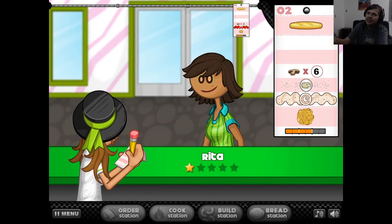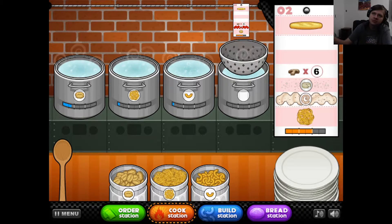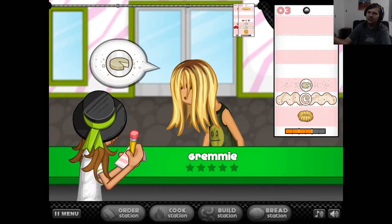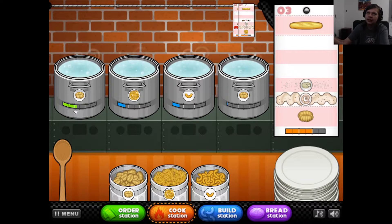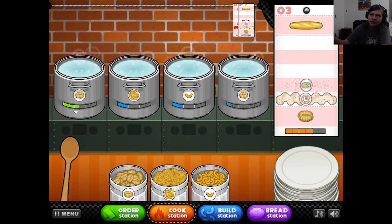I'm just going to put that there, hoping someone wants macaroni. Are you enjoying the chili crate? I didn't check on the things - can you order fast please? I have macaroni, not that. I'll stir the pasta - I might try to do an alright job at my job. Stir - hurry up. Stir. No one's here - that's awesome. You want regular.